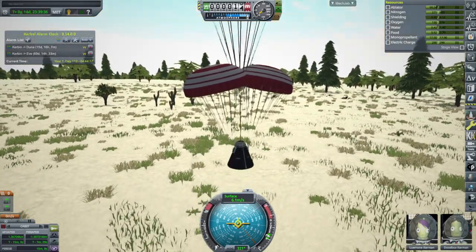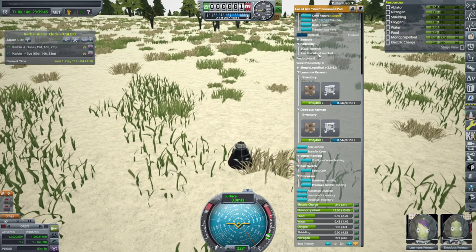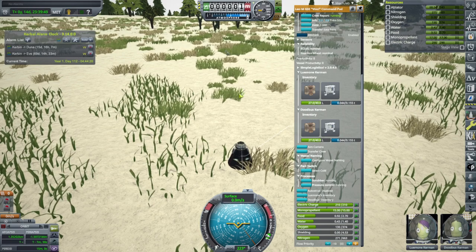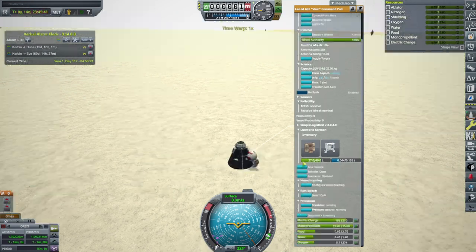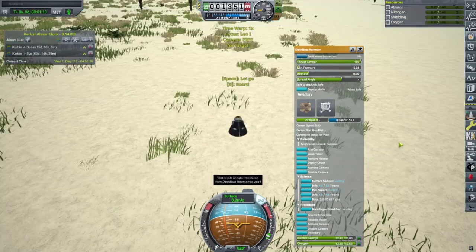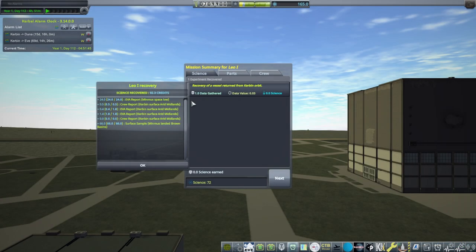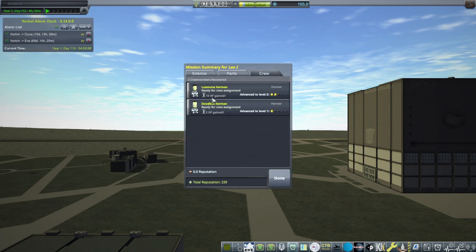There are cacti around here — some biome-specific stuff. Let's do a crew report — that seems fair. Dudebus hasn't done much EVA. EVA report. Board and recover vessel. We've got 92.3 science credits recovered, including a surface sample from the brown basins. The desert is what they call 'arid midlands' apparently. We got 9.3 back from Darud Harbor and 10 XP for Lumini — the farmer!